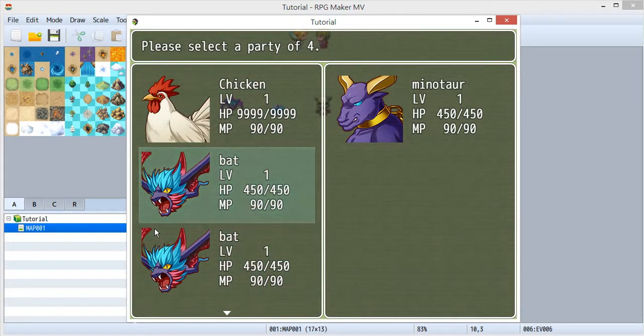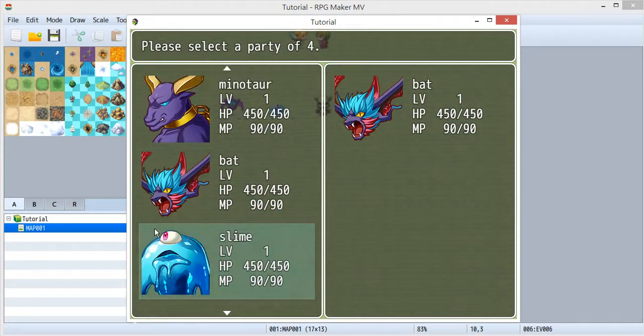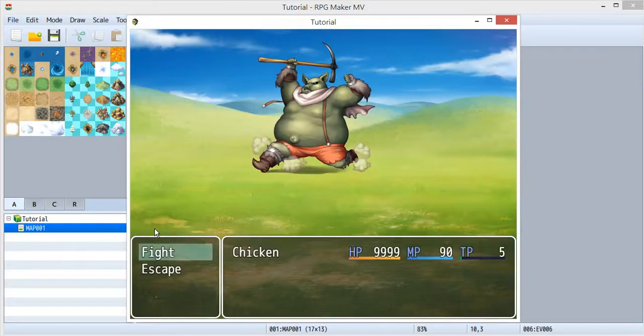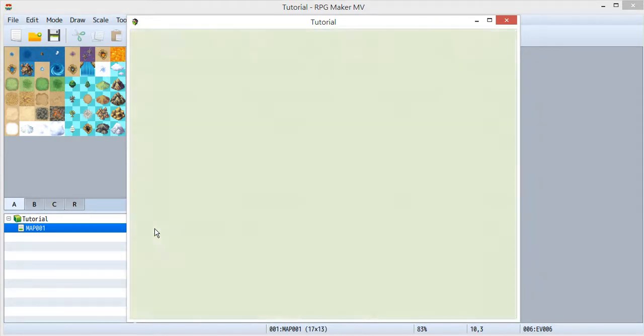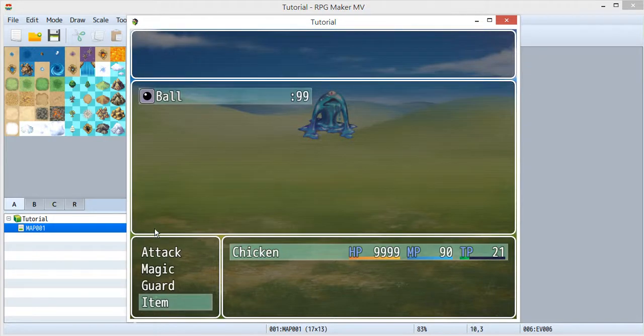On the left side, these are the actors you currently have. If you want to change your party, just choose a member and select the minotaur, and now the minotaur is inside your party.